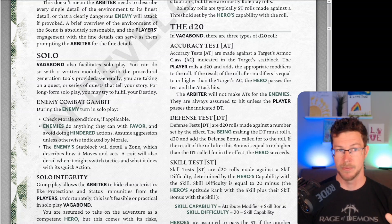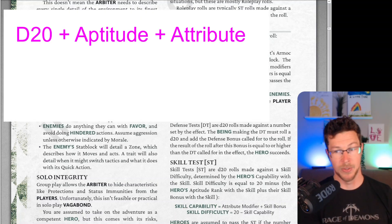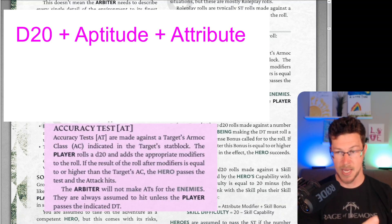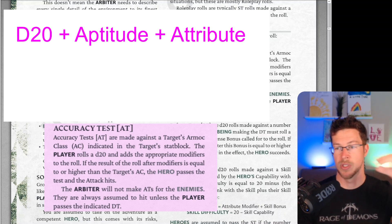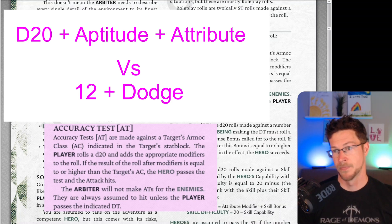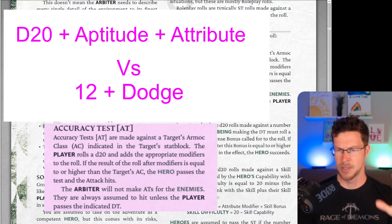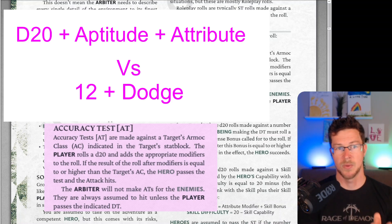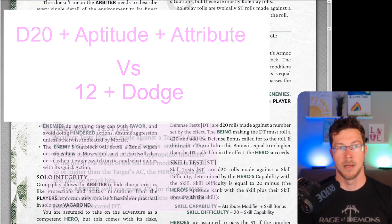If I'm trying to attack a monster, this is an accuracy test, and I'm going to be rolling a D20 plus my weapon aptitude, plus my attribute stat bonus. I'm trying to get that total higher than the monster's AC, which is base 12 plus the monster's dodge skill. On the monster stat sheet, this is listed as their AT, which I think was a little confusing at first, but overall pretty easy to grasp. So I'm rolling a D20 plus whatever my attribute bonus is, plus my aptitude.